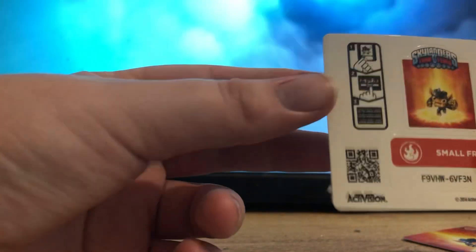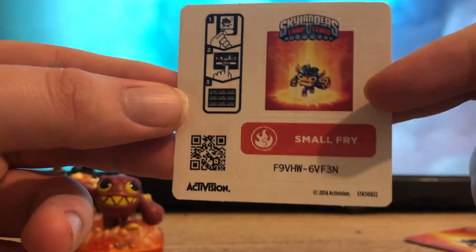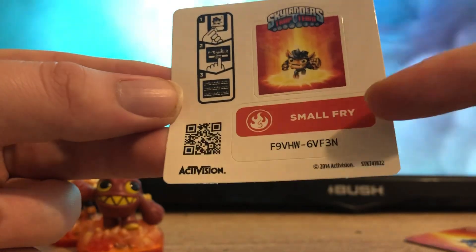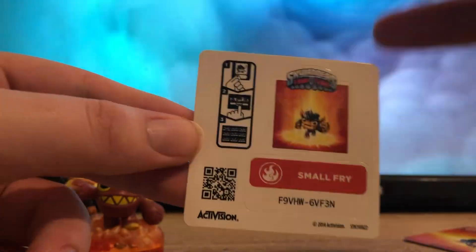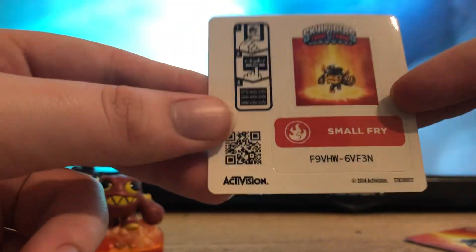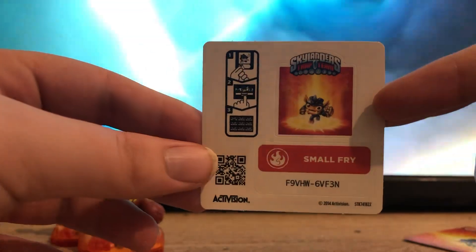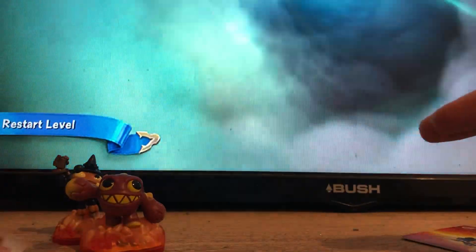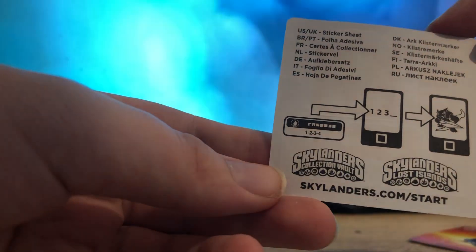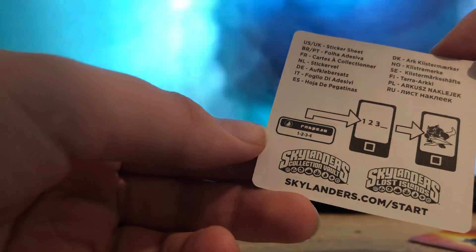Let's take a look at everything inside the box. Starting with the stickers — the codes don't work anymore, so it doesn't really matter. But there's Small Fry's sticker, and you basically put this part on the poster, which is how you'd add him to your collection. You could also input the code on the online games to unlock Small Fry in the Skylanders Collection Vault and Lost Islands. I think that's what the codes were used for.